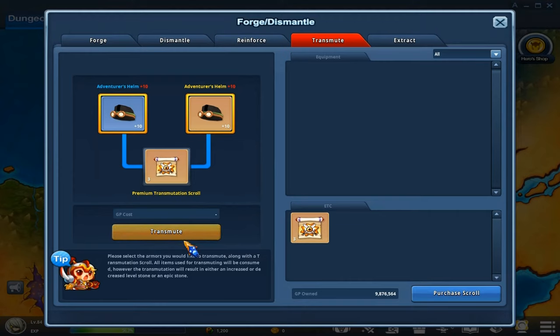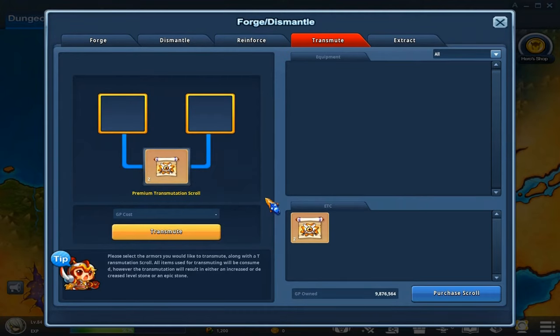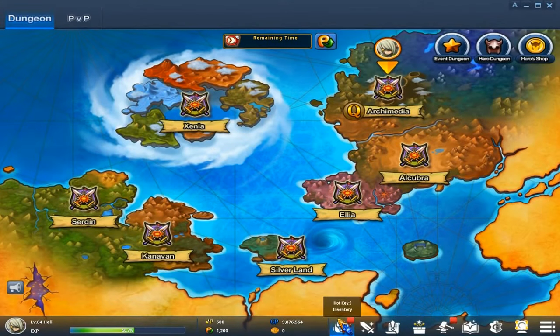I would recommend not doing two epics because I've heard that it's a higher chance of it going down a level, so it's not worth the risk. Now that I got two 11s, I'm going to transmute them to get a 12.